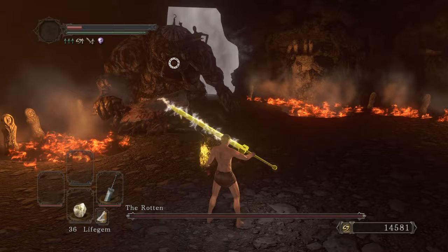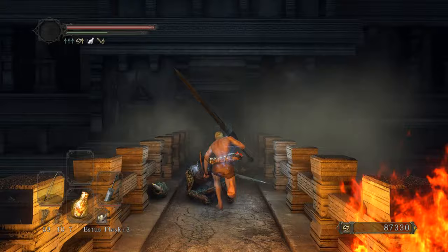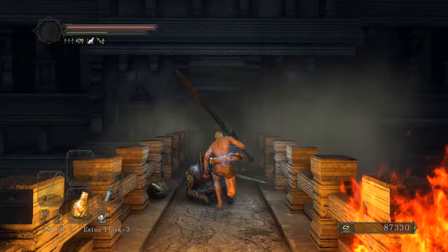Oh baby, as usual — broken, I love this. Just like that, we're done. On to the DLC — clean up on aisle 7. Loot this corpse, get a Soul of a Great Hero, 20,000 souls. There's a contraption in the ceiling — open up the chest — three Petrified Dragon Bones and five Twin Humanities!